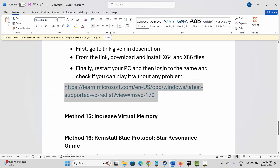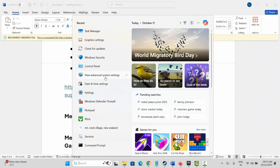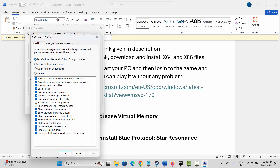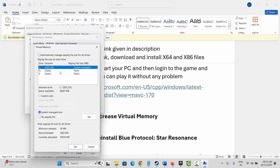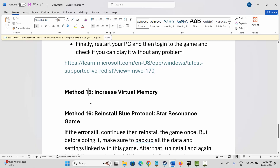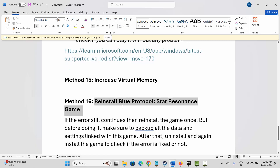The next method is to increase virtual memory. Go to Windows Search and search for 'View advanced system settings,' click Settings, then Advanced, then Change. Select the drive where your game is installed, click Custom, and in the initial size type 1288, and in the maximum size type 24576. Click Set, then OK. Check if you can play the game afterward.